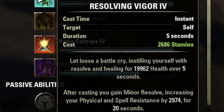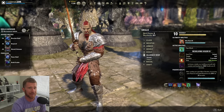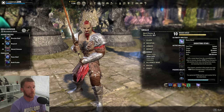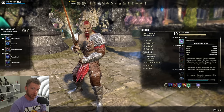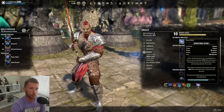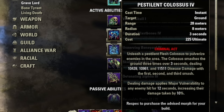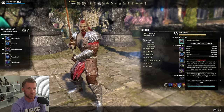Resolving Vigor on the back bar is our heal-over-time — take this morph because it gives Minor Resolve for 20 seconds, making you tankier. Cast it before charging in. For ultimates: Shooting Star on the back bar — since hybrids are a thing now, this magic ultimate is pound-for-pound the best for a stationary boss or parse dummy. The downside is it's stationary, so if something moves quickly it won't be very effective. You need Mages Guild, which can take time to grind.